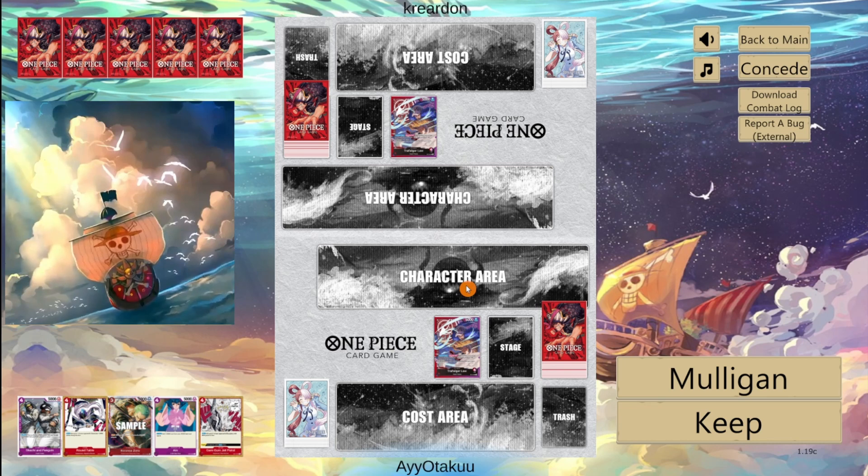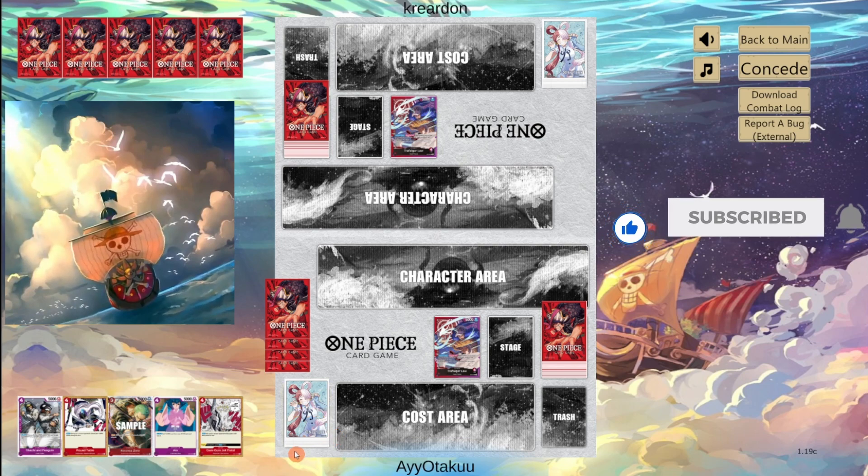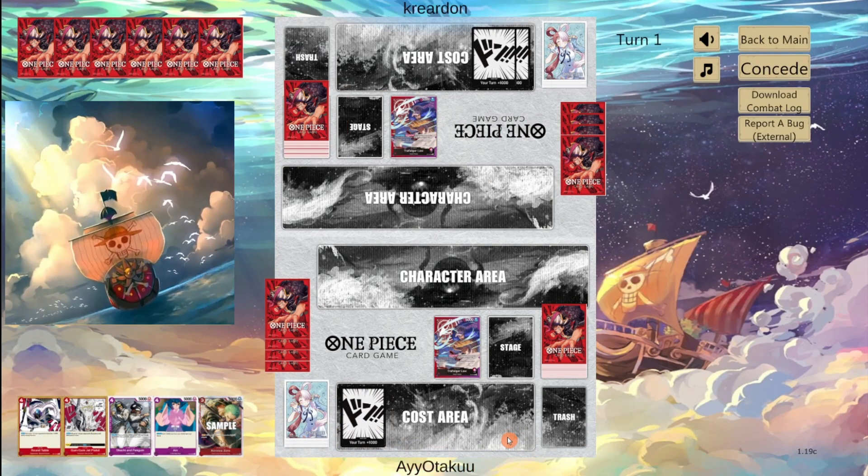First up we're running into a mirror — this is going to be fun. Let's see how we go. We'll keep this hand; it's kind of decent. At least we've got the Saatchi Penguin. We do have Ainz and Zoro which is good.